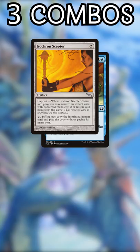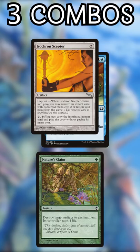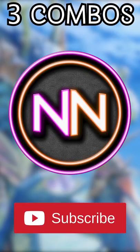Wait until they imprint the Dramatic Reversal, then when they go for the combo, destroy the Scepter. If they can't combo that turn and pass, kill the Scepter anyway — Reversal will be gone for good. Subscribe to stop more combos. Peace out, Tribe Scout.